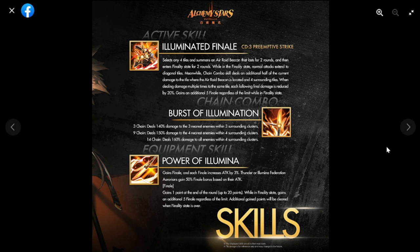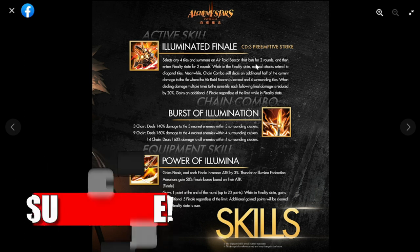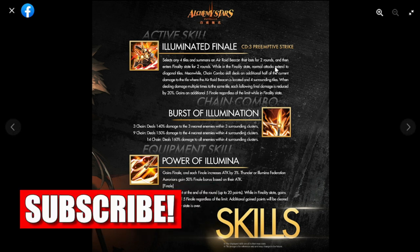Her active skill, Illuminated Finale, has a cooldown of three but it's a preemptive strike, so you don't necessarily need to get copies of her initially. It selects any four tiles and deploys air raid beacons that last for two rounds — that's big damage.